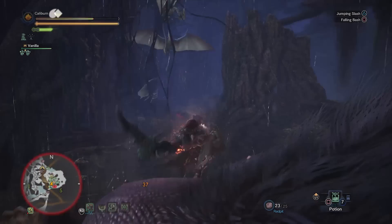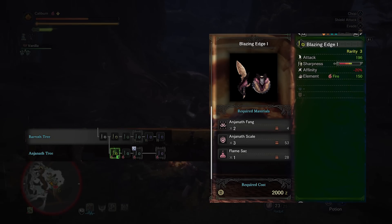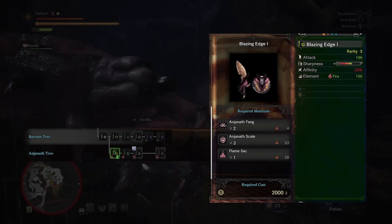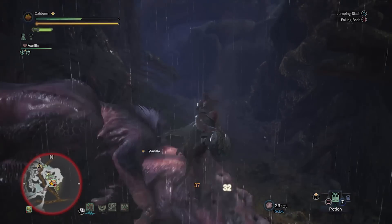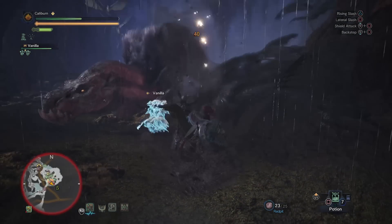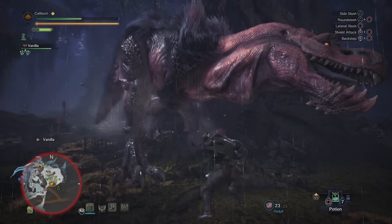Then hunt Anjanath and do your best to break its face using your shield bashing attacks. Now you can upgrade your Carapace Edge I into a Blazing Edge I by using two Anjanath Fang, three Anjanath Scale, and one Flamesac. Equip it because the added fire elemental damage will surpass the ability to poison monsters from now on. If you miss applying poison, you can always give a poison weapon to your Palico.